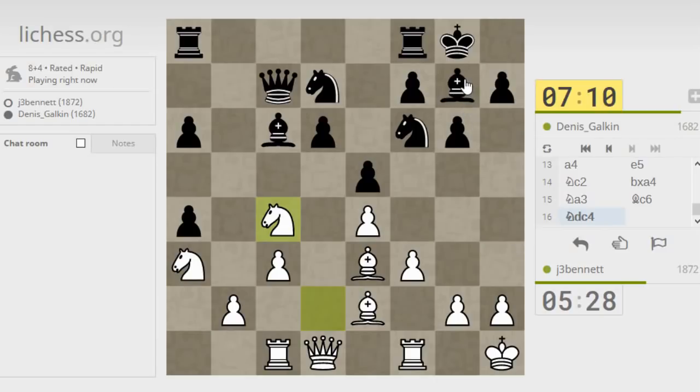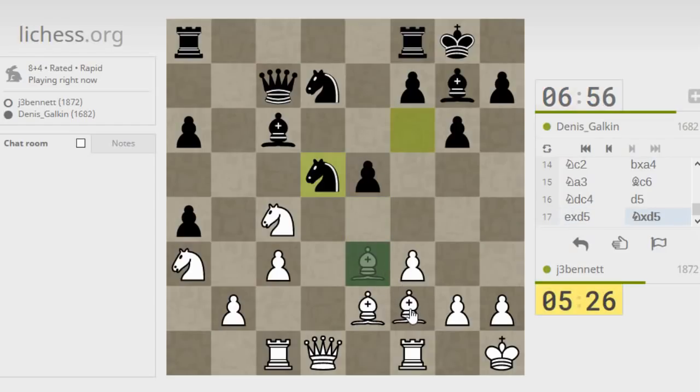His dark-squared bishop is kind of stuck here and his light-squared bishop isn't doing a whole lot, so I think all in all it's still a fine position for me. He pushes forward — pretty logical. If he takes with the knight I'm just going to drop my bishop back; I want to keep the bishop pair. This bishop could go to g3, put some pressure on the center and pin that pawn against the queen — might be interesting.